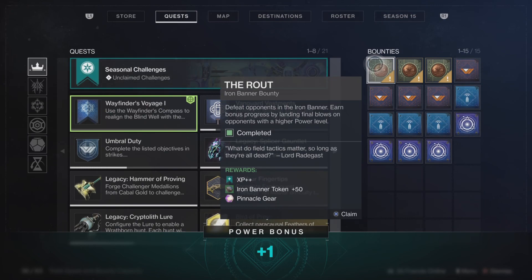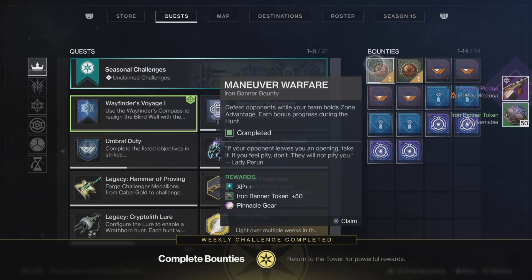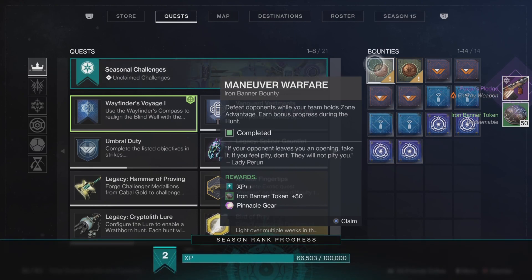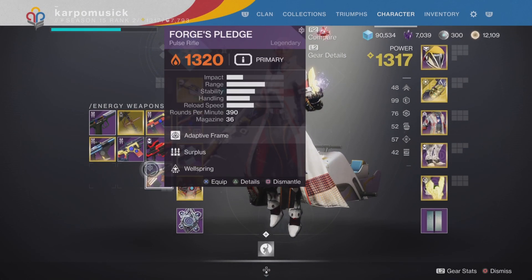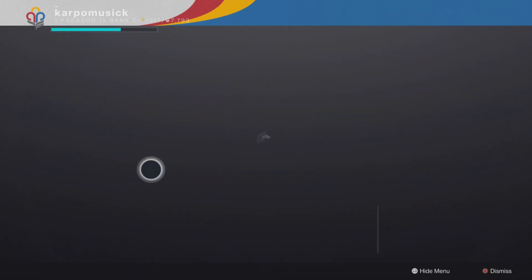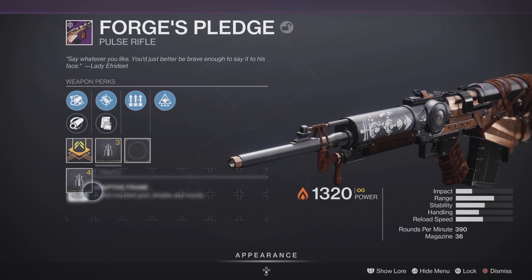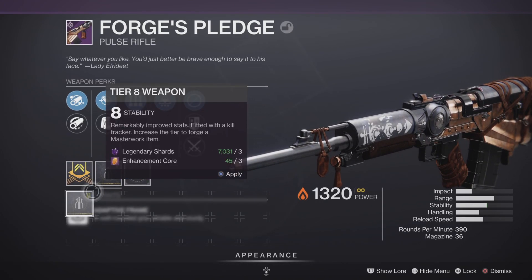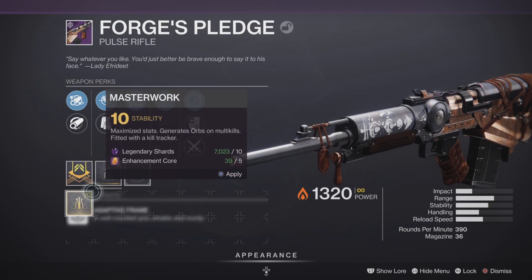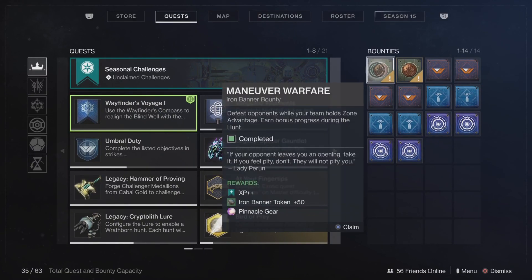I had a couple of Iron Banner bounties waiting on me — I had these saved up just for today. I had no idea I was going to get these brand new Iron Banner weapons, I just had them waiting to get that XP. So if you want to get some brand new Iron Banner weapons, save your Iron Banner engrams from last season and open them up today. You're not 100% guaranteed to get weapons like the Forge Pledge pulse rifle, but you have a chance.